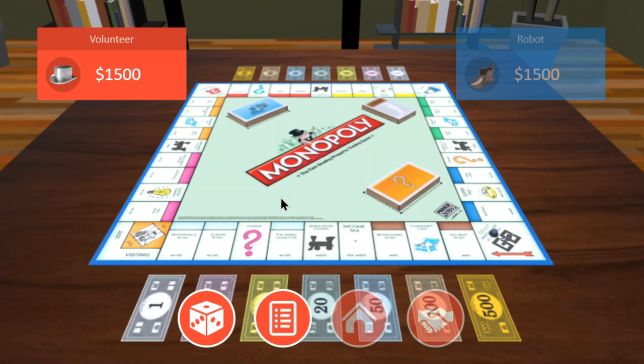Once the board is set up, each player picks a token — a playing piece. In classic Monopoly there'll usually be a battleship, a thimble, a shoe, an iron, a top hat, a Scottish dog, a wheelbarrow, a horse and rider, and a cannon — depending on the edition. Here you can see I've picked the top hat and my opponent has picked the shoe.